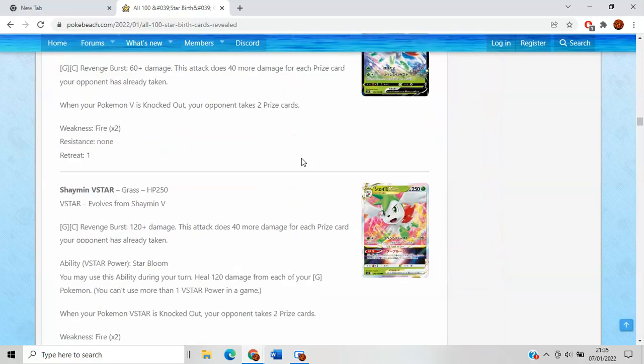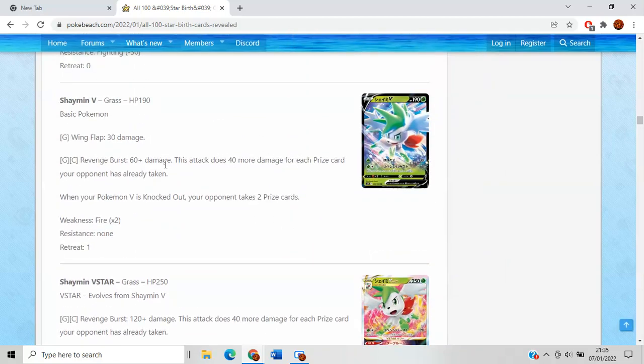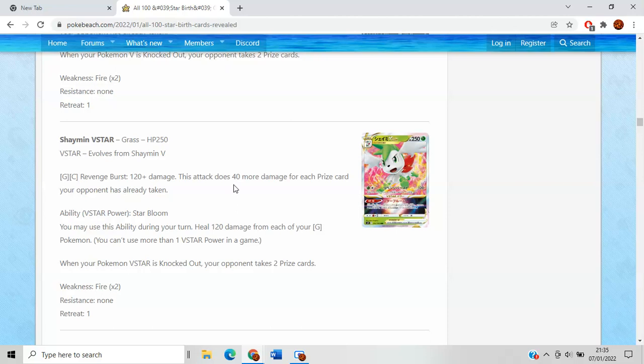Shaymin V has the attack Revenge Burst — 60 damage and then 40 more for each prize card your opponent has taken. In decks like Moltres where you can run Aurora Energy and Energy Switch, this is pretty good. Regular Grass decks, maybe not so much, because it's a little bit awkward. Shaymin V-Star's Revenge Burst does a lot more admirable damage — I'm a big fan of this attack. I think it can tour-cure relatively easily.